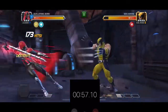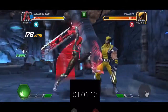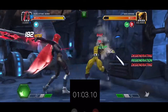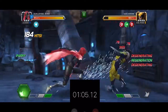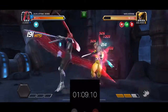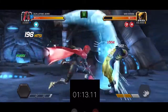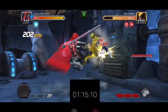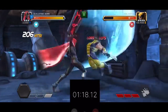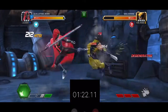Rule number one in MCOC: don't get hit, because if you get hit you lose your combo meter. But if you throw off a couple heavies you'll get a little bit of protection shielding — you'll notice a yellow icon pop up, and you can get up to six of them. Wolverine's specials are very easy; you can range out of all of them — no projectiles, just dexting. But pay attention here because this is where it gets really fun.